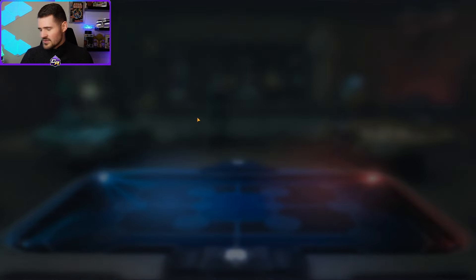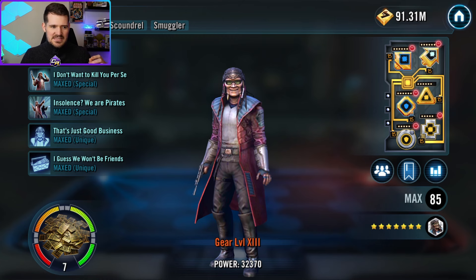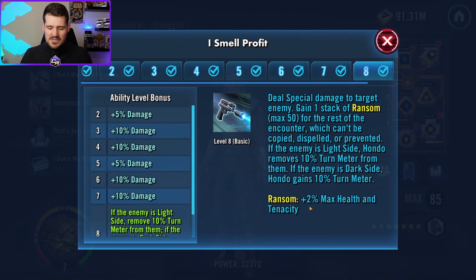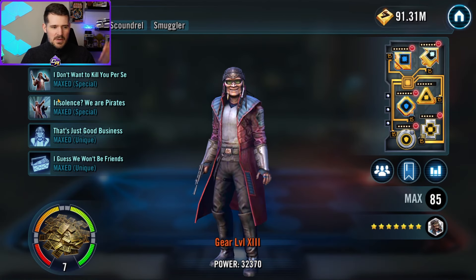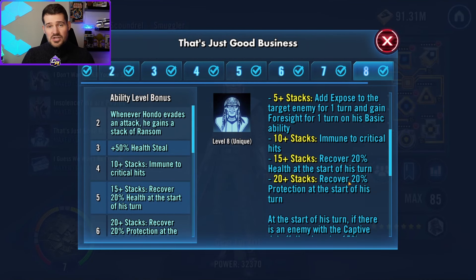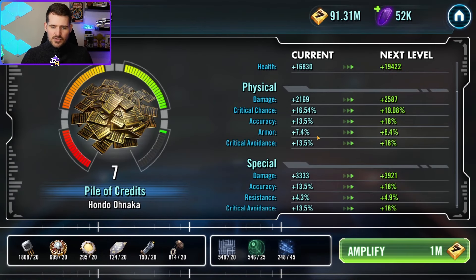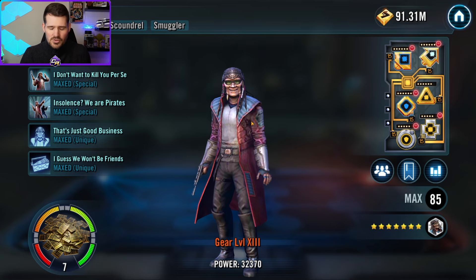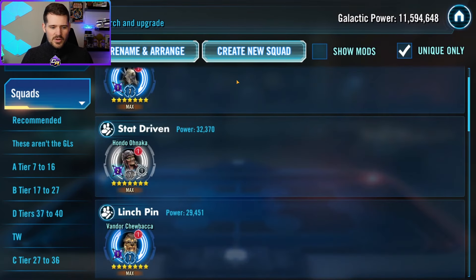Next up is Hondo. He's a very stat-driven character, and his kit lets him leverage higher relic levels even more. His Ransom gives 2% max health and tenacity for every stack, so increasing his relic level doubles down on that through base stats and his unique. On top of that, health and protection recovery scales further, and his critical damage and defense penetration scale up too, making him hit harder on offense while avoiding attacks.